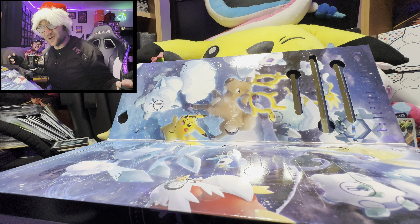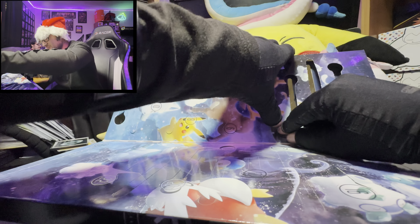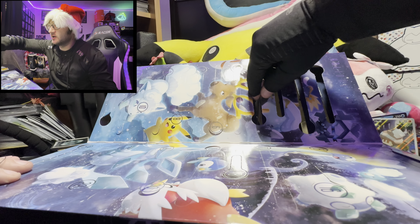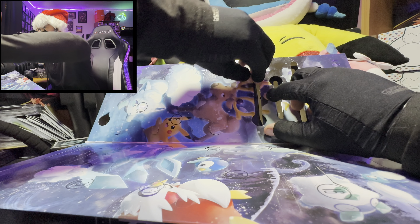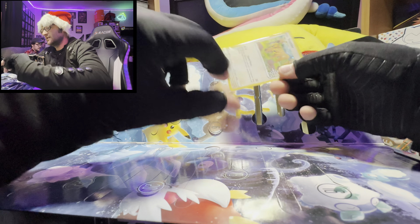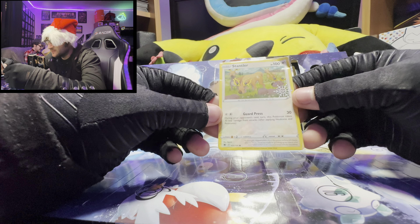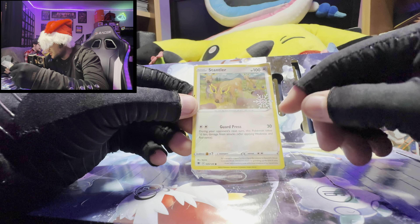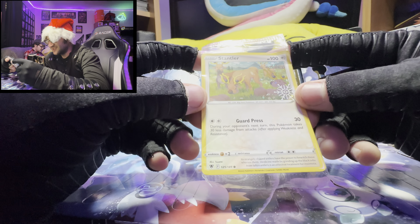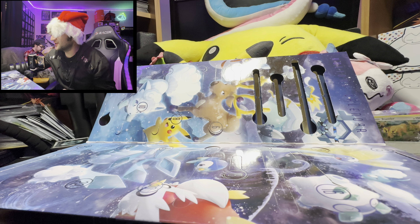Hey, it is December 4th and today we're opening day four on the Pokemon calendar to see what we got. Today it's a card — it's a Cubchoo! The cutest wintry Pokemon of all. It is a holo Stantler from 2022, actually — that's exciting, with a little snowflake from the 2022 one. All right, cool for day four!